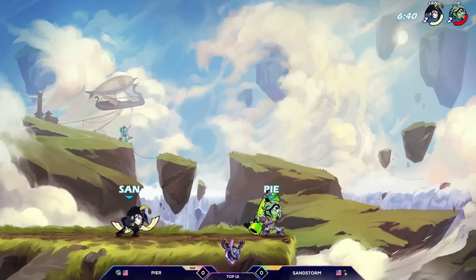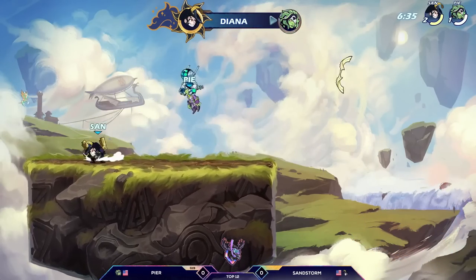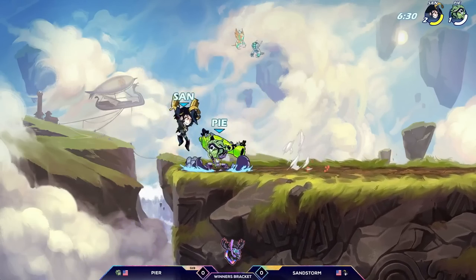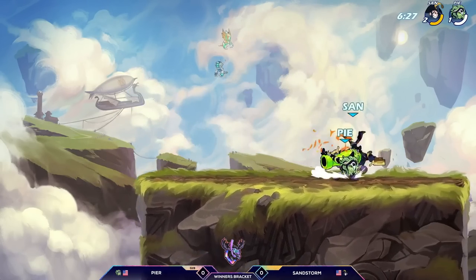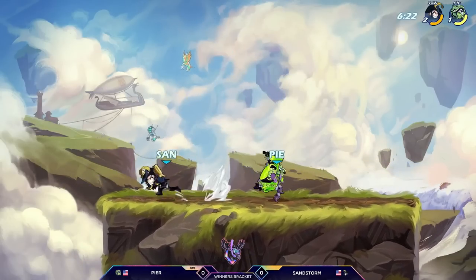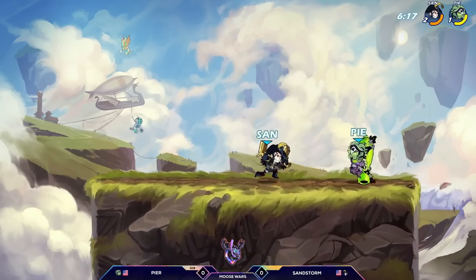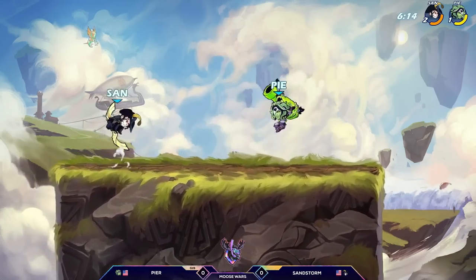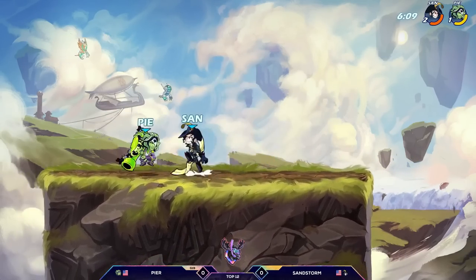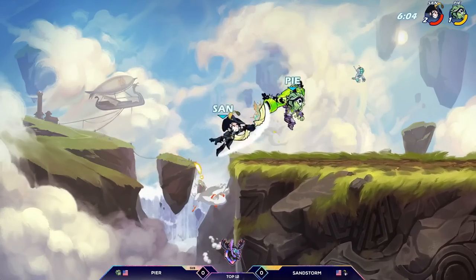Sandstorm now has this bow in hand with a relatively fresh stock, and he gets another D-Light Nsig to take off Pierre's second stock. I'm just going to say this — I'm a Diana main myself, and I love every time I catch a player's dodge with bow and go for D-Light Nsig and it kills on yellow. It's a fantastic move. Sandstorm already hit it twice here against Pierre. That was a nice dodge to dodge away from that Nsig.